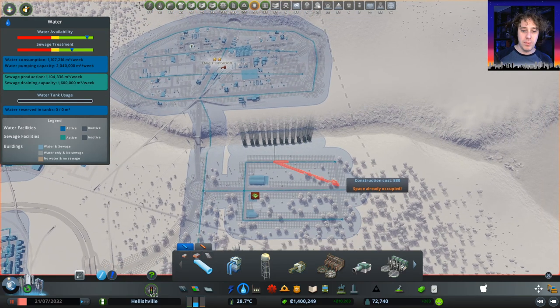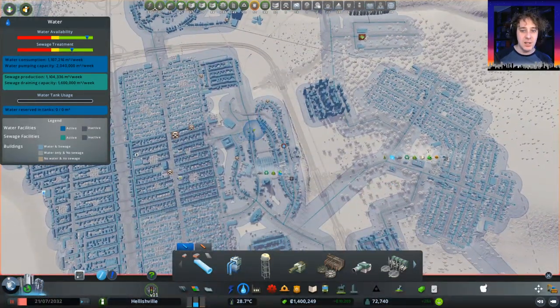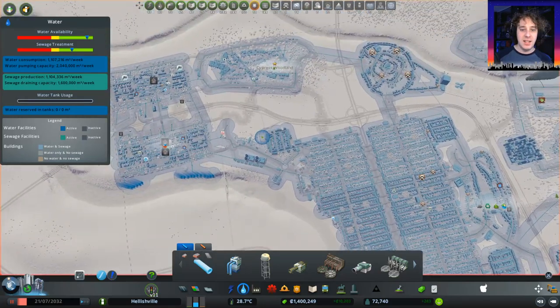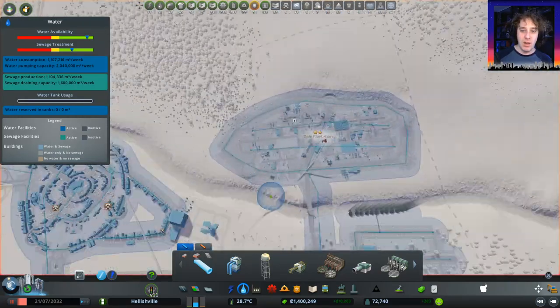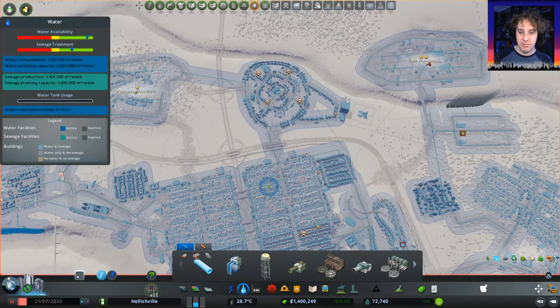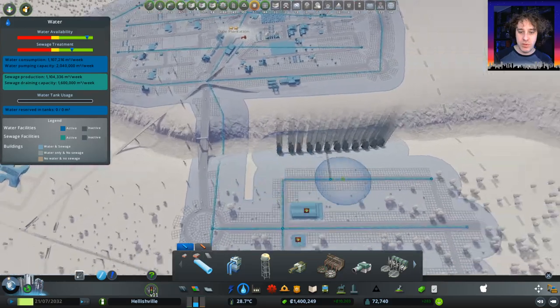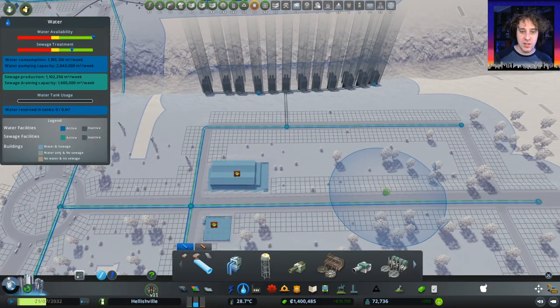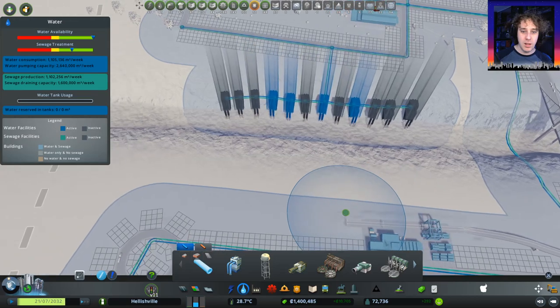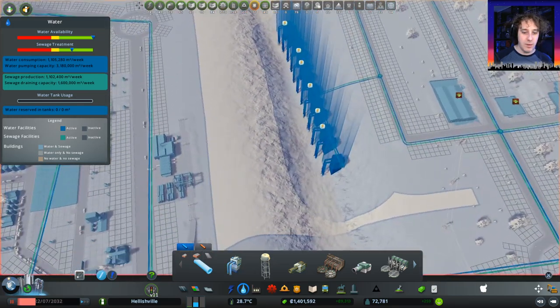And then we can just do this. Because our entire city is one vast interconnected water network, that should do us just fine. So what we'll do is we'll just run the game a moment, allow those facilities to come online. Nearly all of them. There we go. Power's a problem around here, apparently.